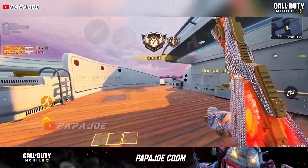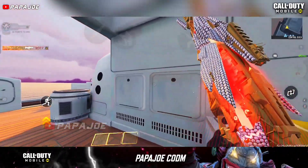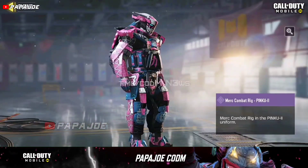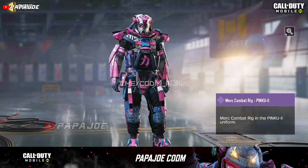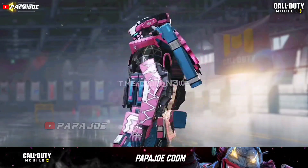Write your thoughts about this character in the comments. The next character skin we can get for free in Season 7 can be found in the ranked rewards for Battle Royale mode in COD Mobile. By reaching Grand Master Level 3, we will get the Epic Merc Combat Rig character in his special pink U2 uniform.